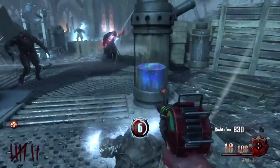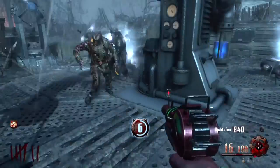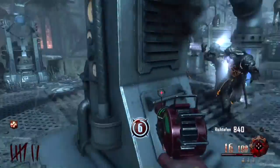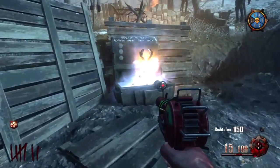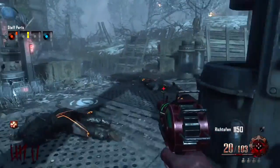For part two, you're going to want to activate generator six. You don't have to activate any other generator in order to get this part — all you've got to do is activate generator six. Once you do this, a box will open and you'll be able to pick up your second piece.